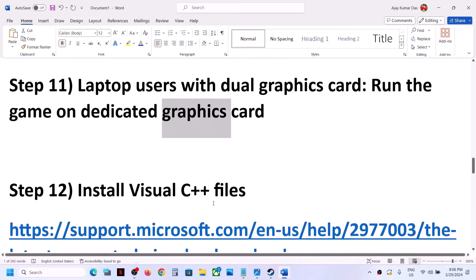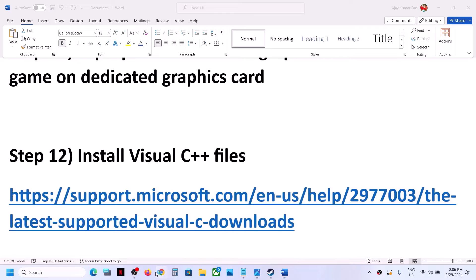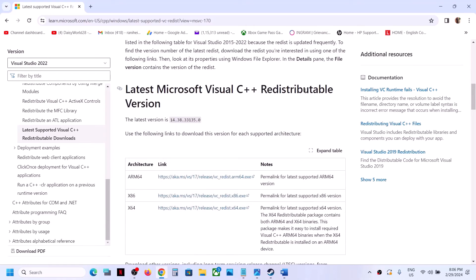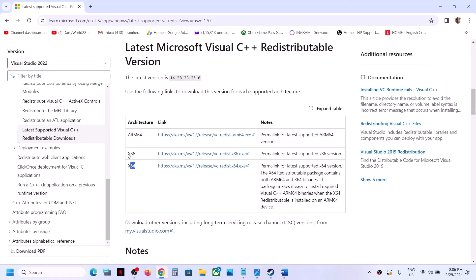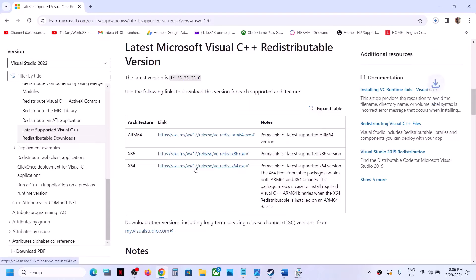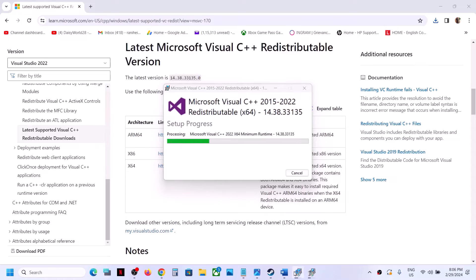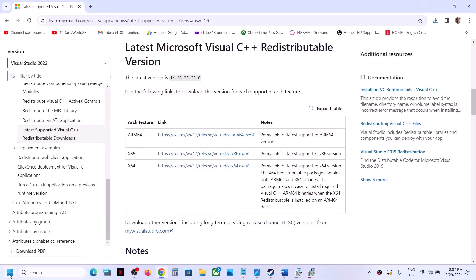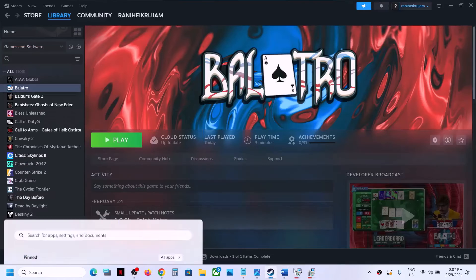The next step is to install the Visual C++ redistributable files. Copy the link from the video description, open it in your browser — it takes you to the Microsoft website where you'll find Visual Studio 2015, 2017, 2019, and 2022 redistributables. Download both the x86 and x64 versions. Run each EXE file — if you see a Repair option click Repair; if you see Install click Install. Let both installations complete, then restart your computer. Restart is a must. After the restart, launch the game and check.